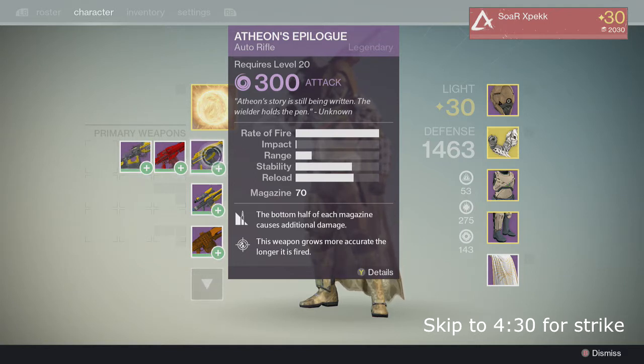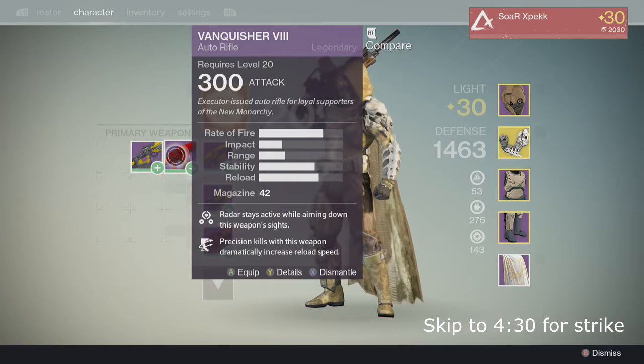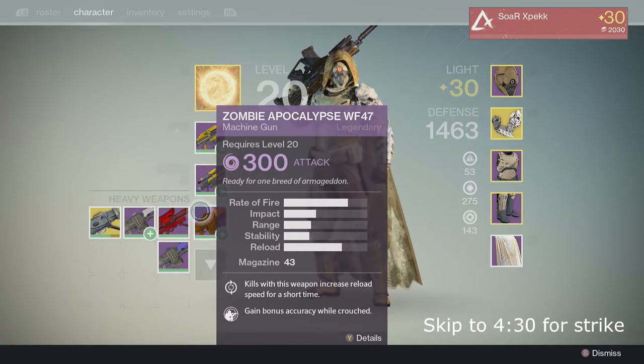Any enemy it cuts in half, even if it's not a void damage enemy. For example, we're going to come across the shanks and they have fire shields and it literally just rips them in half. If you don't have this weapon, a normal AR will do fine, but it would be really nice if you have a void damage sniper or even a machine gun.